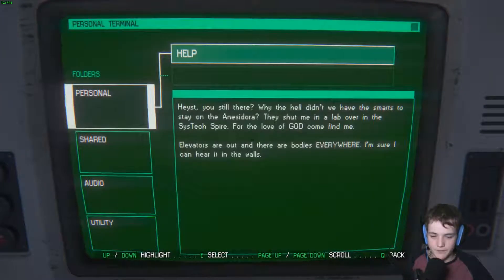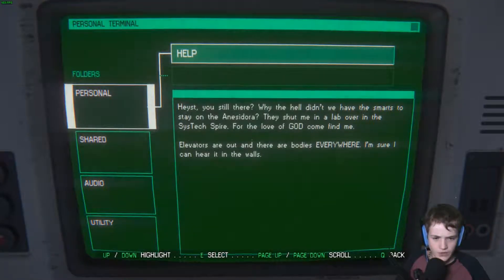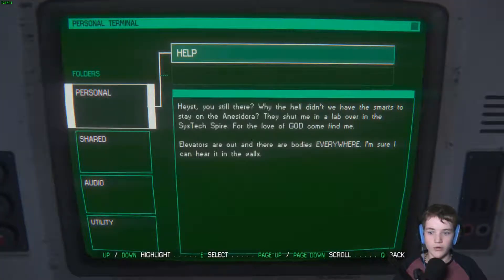Let's go ahead and have a read. 'Heist, you still there? Why the hell didn't we have the smarts to stay on the Anisodora? They shot me in a lab over in the SysTech Spire — for the love of God come find me. Elevators are out and there's bodies everywhere. I'm sure I can hear it in the walls.' Ah, nice movie reference — they're in the walls.